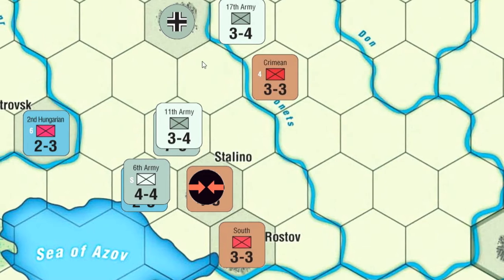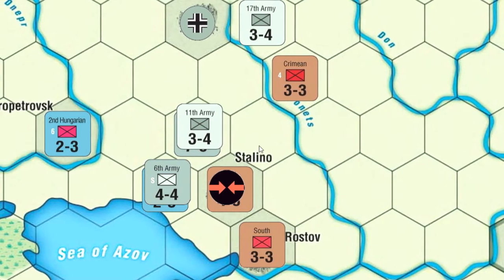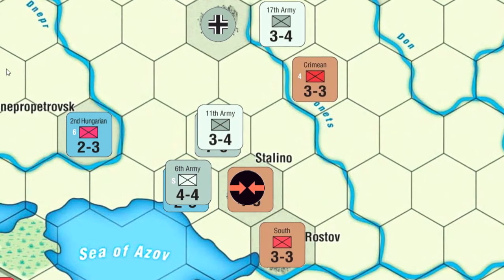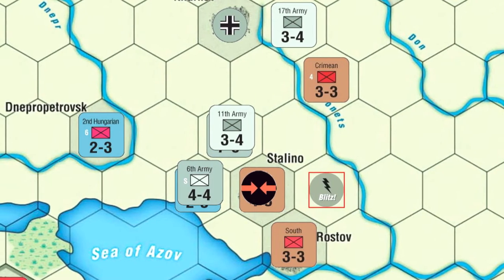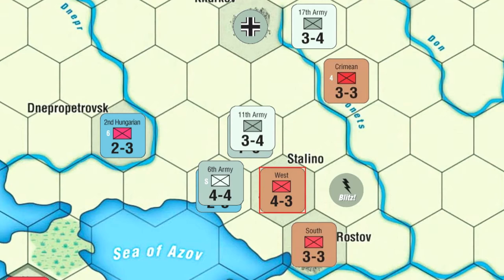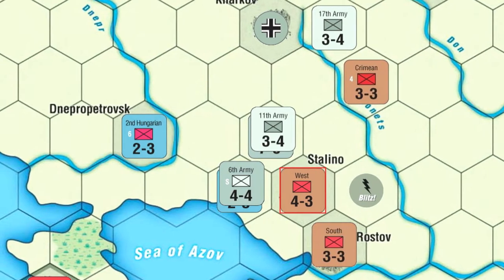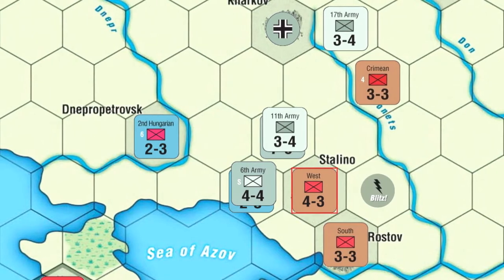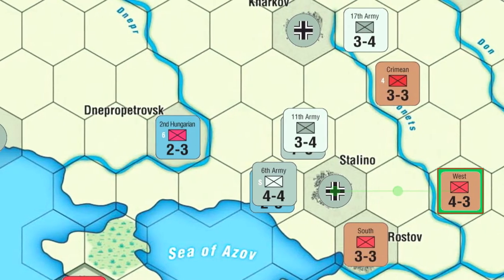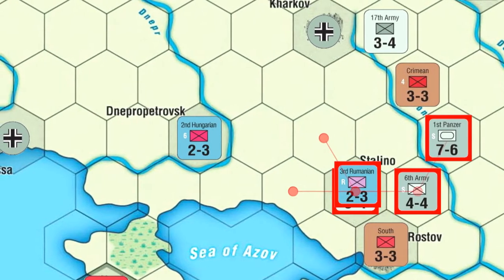In the south, we have 6 plus 10 attacking my four-strength West Army. The counter-blow means there's no shift for the city, so it's basically a straight 4-on-1. He drops a blitz marker to make it a 5-on-1. His roll is a three — Defender Shattered. I can retreat, but I'll have to give up Stolino. I do get my West unit back on my turn at no cost, but not ideal, as he's going to take Stolino and start maneuvering, cutting off my Crimean unit and making life difficult for the unit in Rostov.